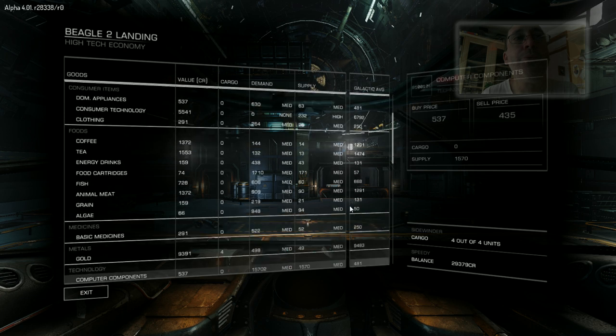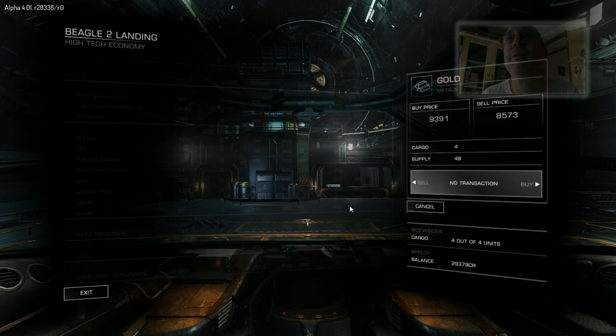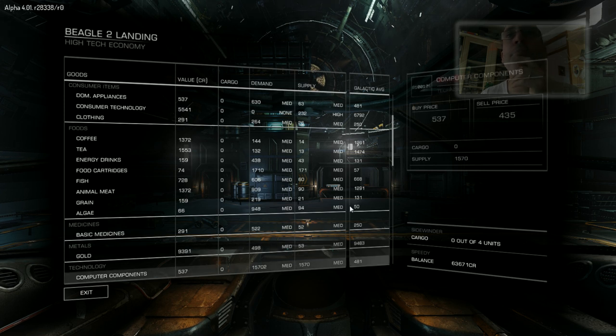It's gold — it's in the 9,000 mark... actually it's 8,500. So it's the buy price that I've been looking at — I must always remember that. Intuitively it's the wrong way around for me, but that's just because my brain works in a funny way. So I've made 3,000... 3,100 credits. That's a good run, actually. Well worth going and buying gold. That's one of my most profitable trades.